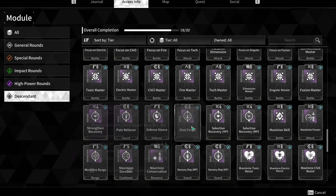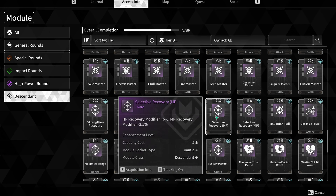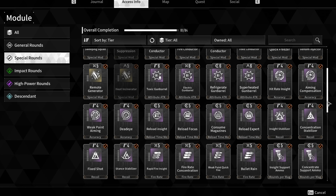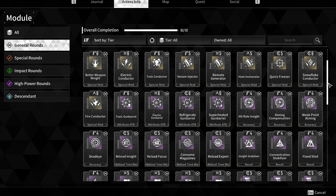I assumed it's through combining mods, which we're going to look at. But I also found another one — 'Hardline Suppression' — also showing 'no information available.' Those are the only two I could find that I had no acquisition info on and didn't already have.